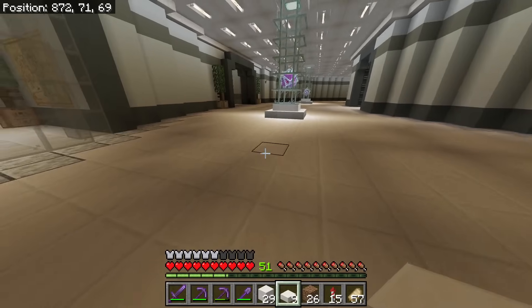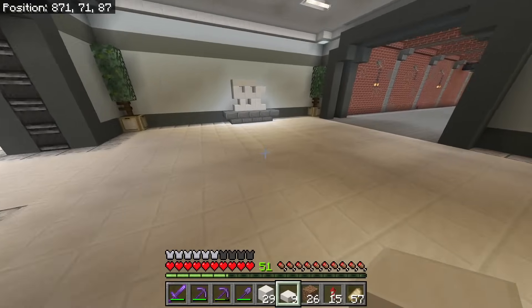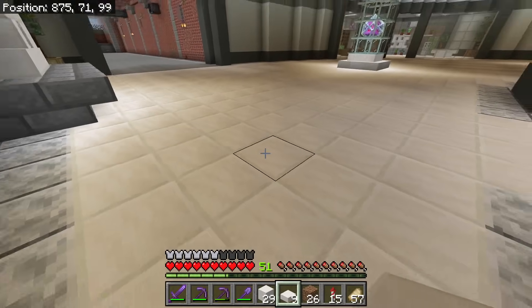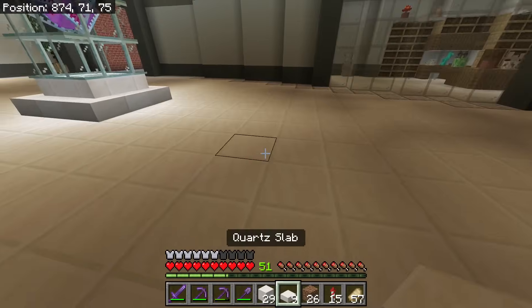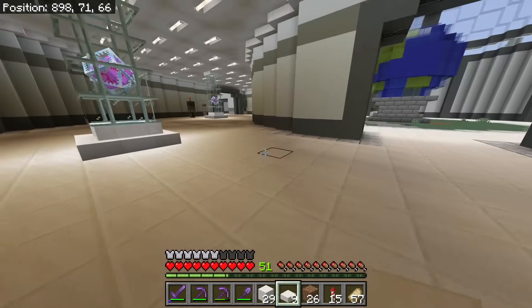It just really gets rid of that checkered pattern. I got rid of all the torches. I'll give you an idea of what it looked like without the torches — it just creates this weird shadowed effect. But now that it's all solid blocks, and yes I'm reusing the slabs and double-stacking them in some areas — it's shadowy in some parts but it's much easier on the eye now.